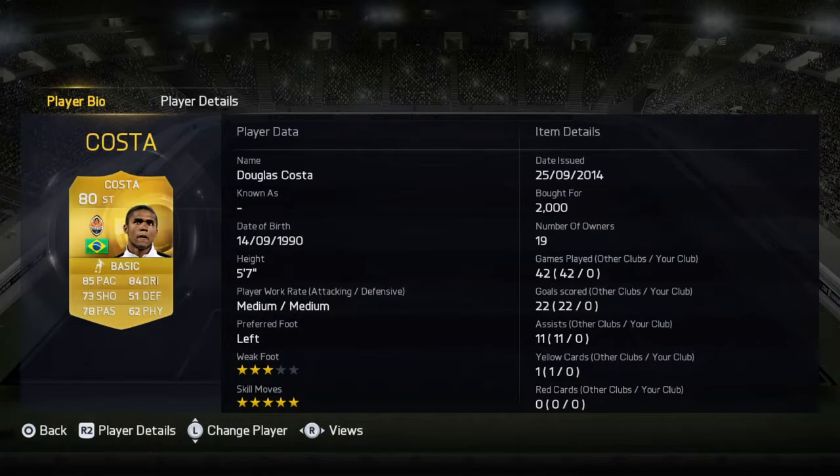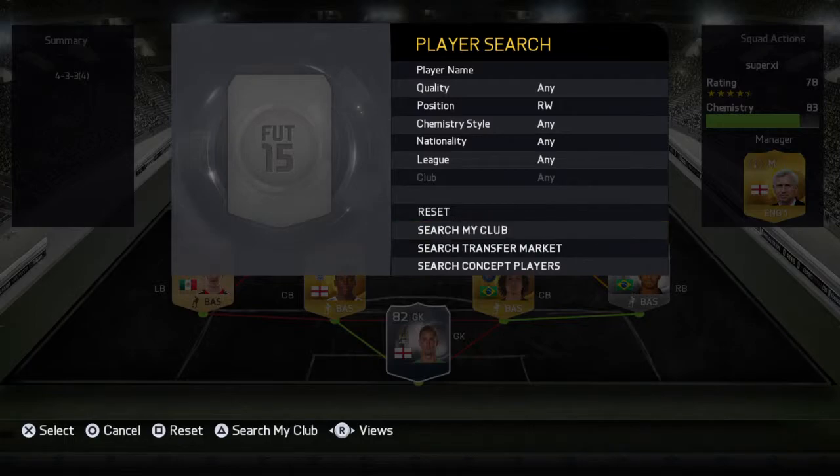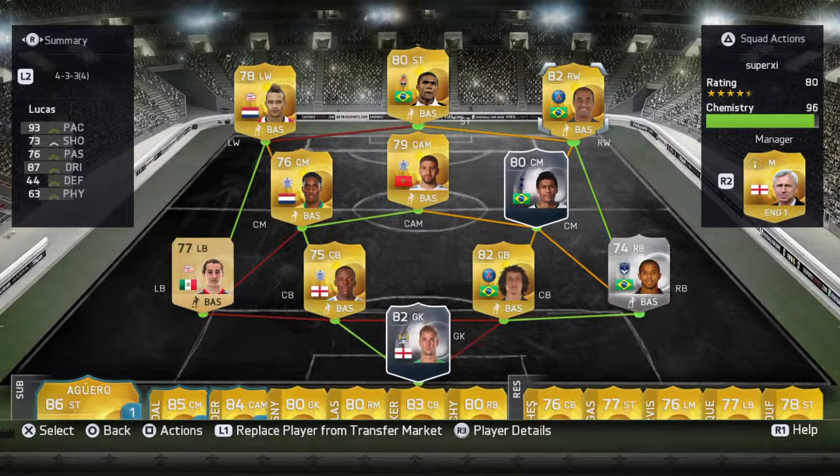At the striker position we go for Douglas Costa. Douglas Costa has nice pace, nice dribbling, five star skills. He is very quality. And the last player in this team is Lucas.